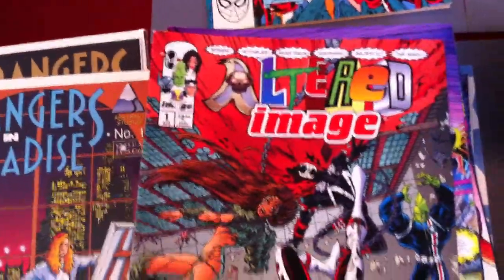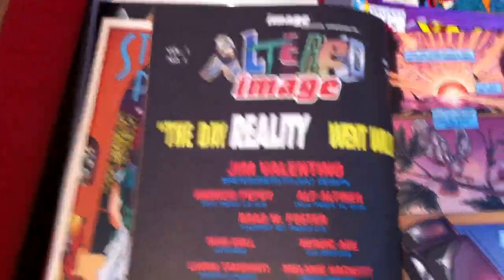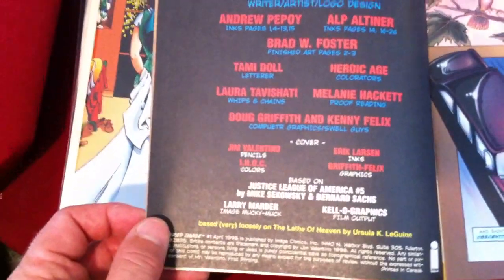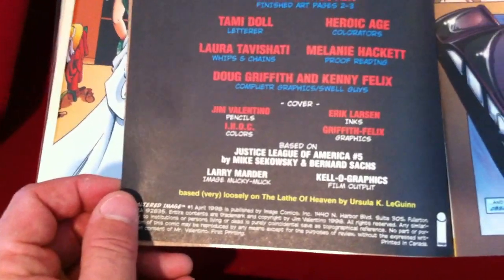Altered Image number one — this looked interesting, helpful at 40 cents. And this is 'The Day Reality Went Wild,' based very loosely on The Lathe of Heaven by Ursula K. Le Guin — awesome writer who wrote The Handmaid's Tale — a story of government-sanctioned reproduction. This looks interesting.